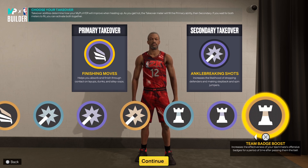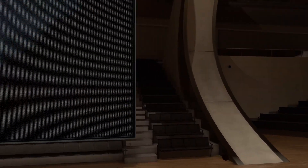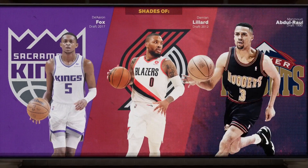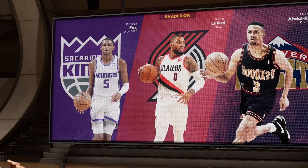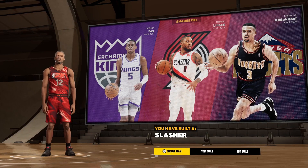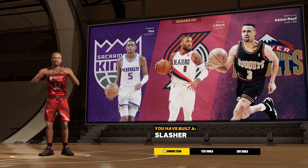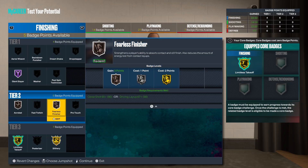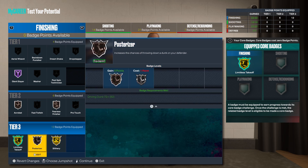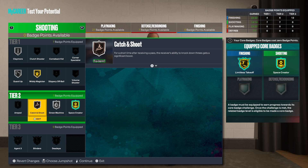I have a 6'3" build, so at the end of the day you can choose what you want to do with that. In the shades of De'Aaron Fox, Dame Lillard, and I probably butchered his name — it's okay. I built a slasher. The badge spread is pretty good for a slashing playmaker type of build. Obviously I have the most badges in slashing and playmaking, but I still have double digits in shooting and close to double digits in defensive and rebounding.